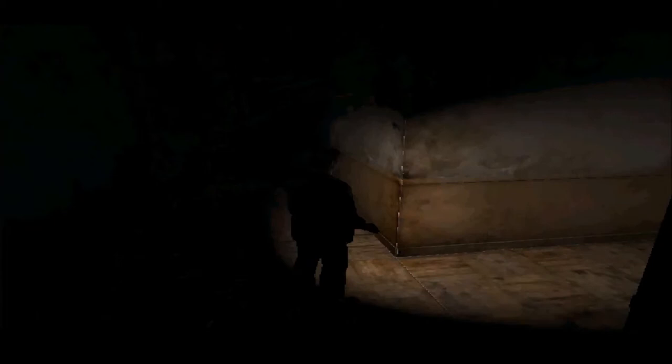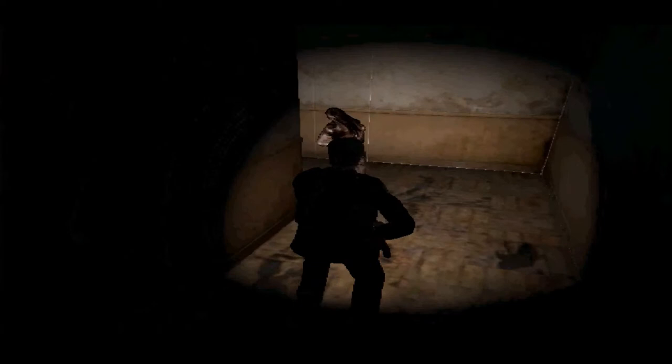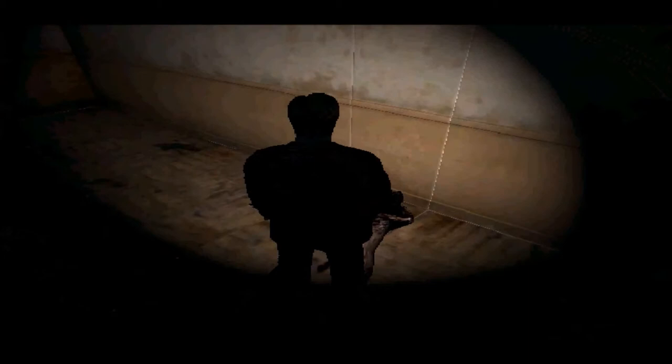We're on our way back now. Pyramid Head is stalking the lower hallways. So that means while you're in this maze, you either take the right direction or you're going face-to-face with Pyramid Head.